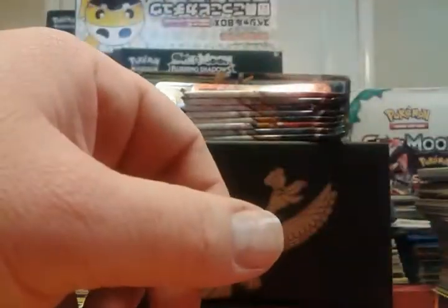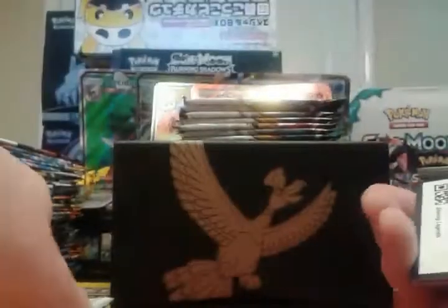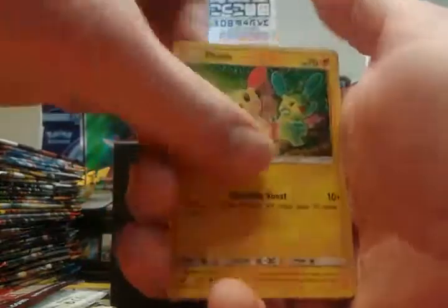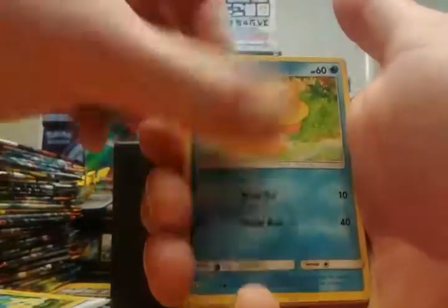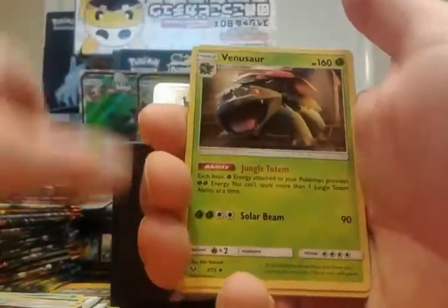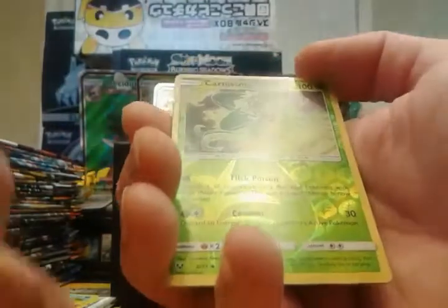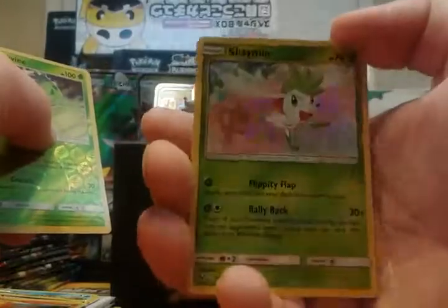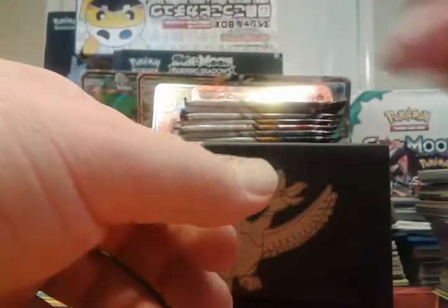Of course it's always okay to hit a Hoopa — it's not worth that much, only a little over a dollar, but hey the art is cool on it at least. We have Plusle, Stunfisk, Minum — Plusle and Minum — and a Sun & Moon Ultra Ball. Venusaur is just an uncommon, that's crazy. Incineroar is just an uncommon, wow. Carnivine and a Shaymin.